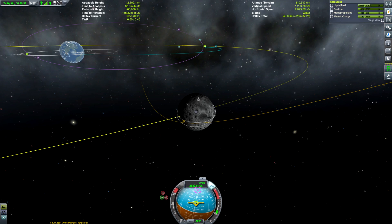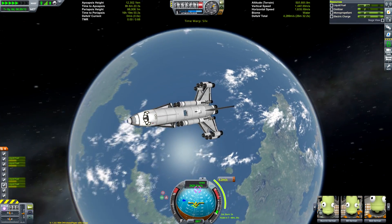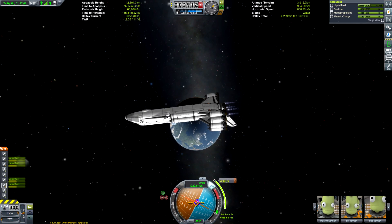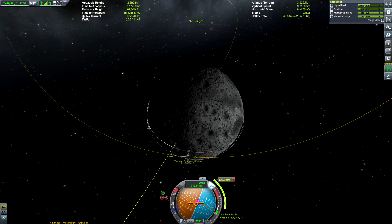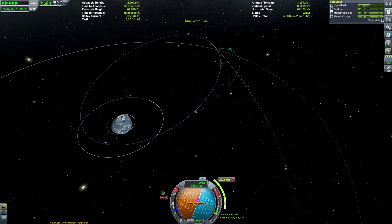We have a slight slant to our orbit, so we can do a correction maneuver on our way just to help ourselves get into an equatorial orbit. Although actually I didn't realize at the time, but Jeb's capsule isn't in an equatorial orbit — an equatorial orbit won't pass over Jeb's capsule. So we will end up needing to tweak ourselves back into a slanted orbit later on.